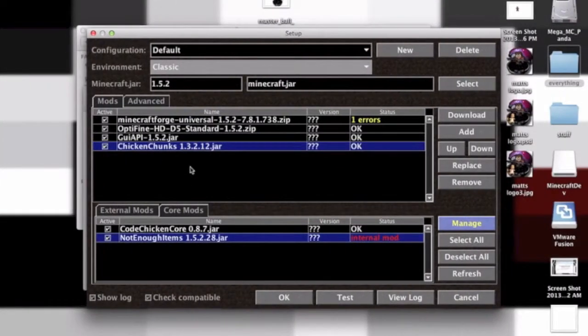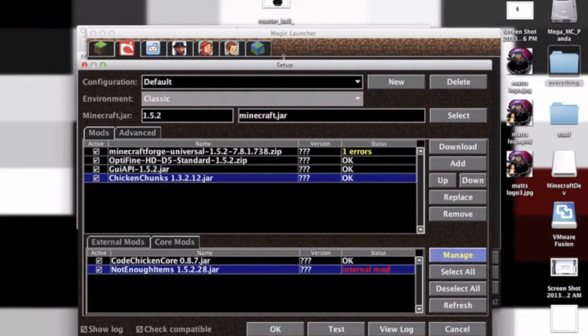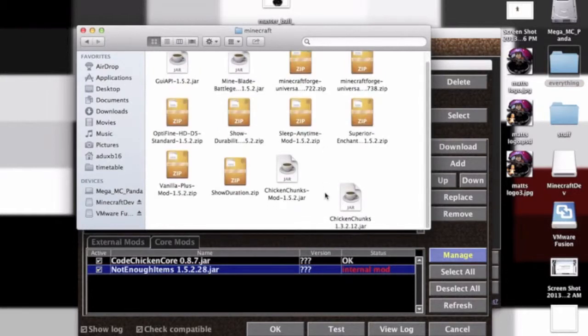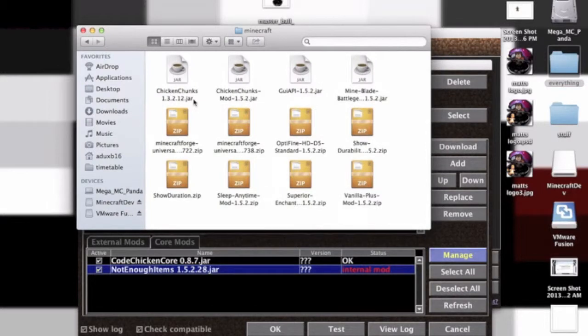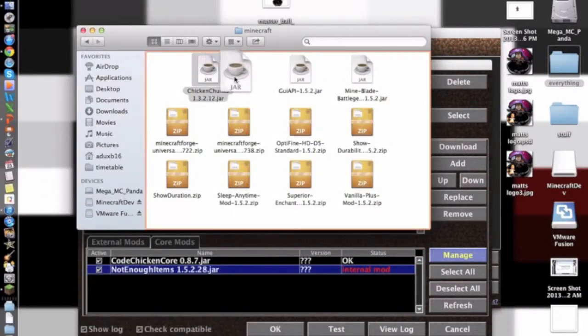While I'm here I can show you where the Chicken Chunks go. You want to make a folder anywhere called mods — or I call it Minecraft — but it has my mods in it. This is on Mac by the way. I have a folder here called Minecraft and it has all my mods in it. Here's where your Chicken Chunks will go once it's downloaded.